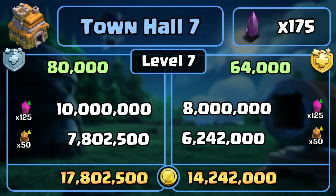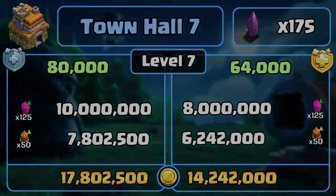At town hall 7 we unlock the seasonal challenges. By unlocking the 20% builder boost — which is the maximum — it takes 20% less resources to upgrade buildings and walls. With that discount you can see the differences between the upgrade costs.